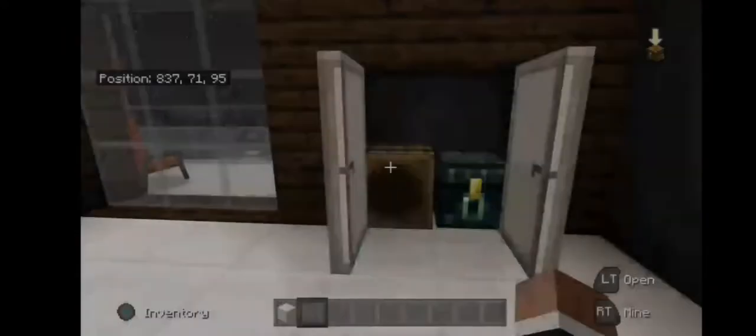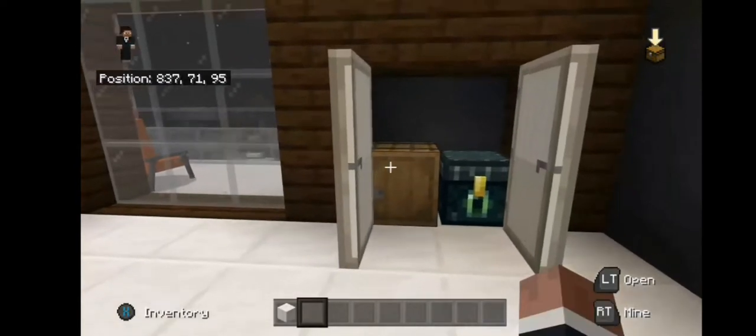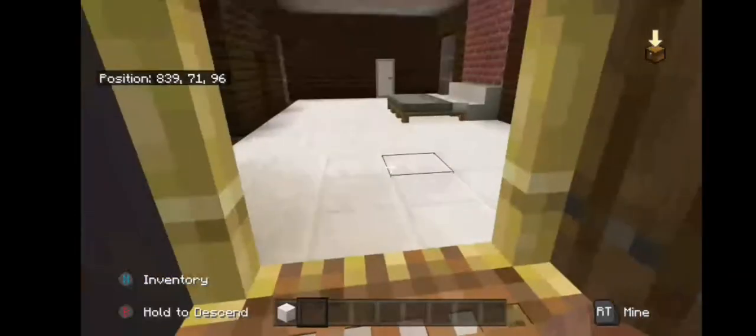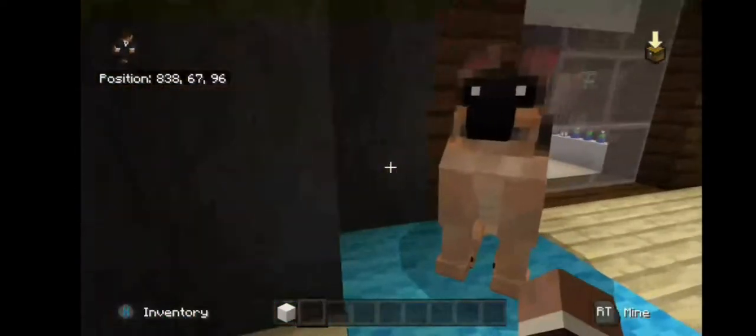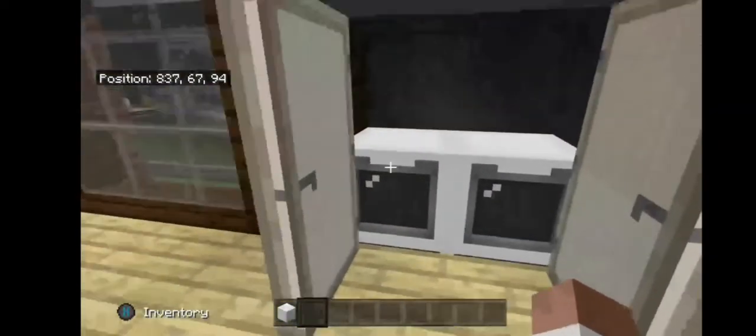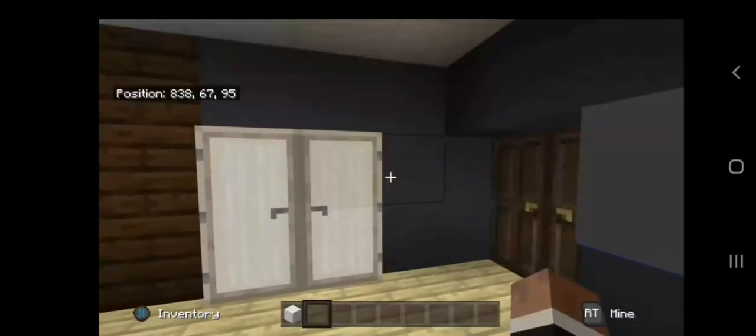Let me show you downstairs. This is my under-chest with all my money and stuff. You gotta have that kind of stuff in the house. I have my elevator, this is my dog Rex, a German Shepherd, washing machine, dryer, whatever.